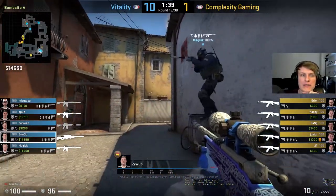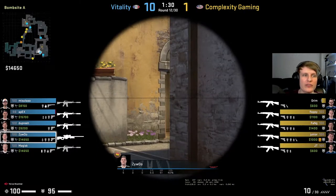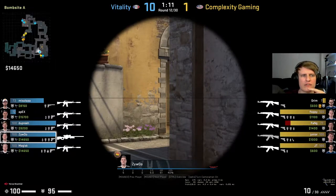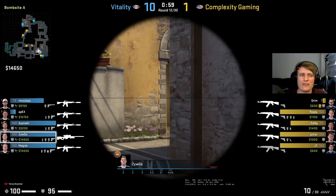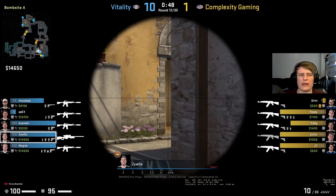Pretty standard setup again. Actually we've got dupreeh heading over to banana early maybe to chuck a bit of utility. Complexity with a 4-1 split, pretty much everyone in banana. Apex pretty disrespectfully playing so close to top banana on his own there - now he falls back where Misuta can actually support him. The rotation coming in from dupreeh. Interesting for Complexity to fall back when they've taken so much space - I'm not sure I agree with that. You haven't even drained that much utility quite frankly.